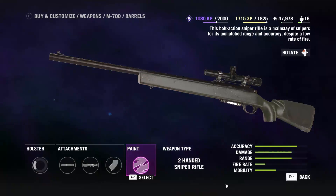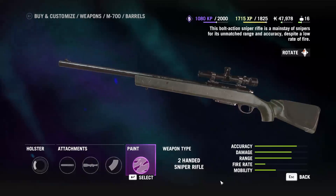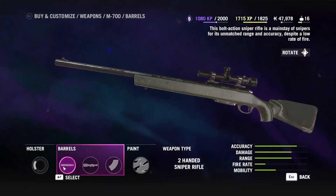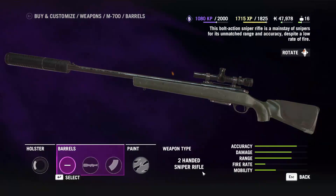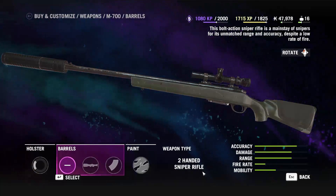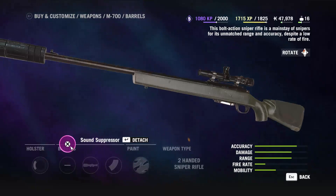Next up, the M700 Bolt Action Sniper Rifle — never attack an outpost without it. The M700 is actually the second sniper rifle you get in the game, and the first one that can be equipped with a silencer. So why did I pick this one? Surely there are better options, right? Well, for whatever reason, none of the others makes me feel quite as much of a badass as the M700.